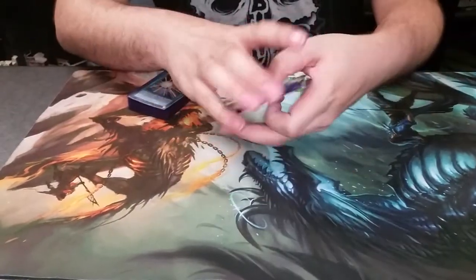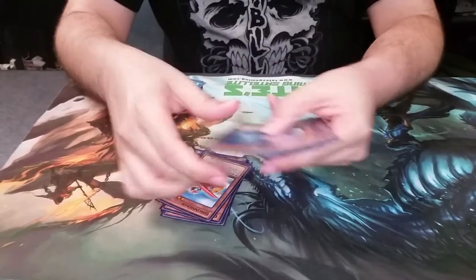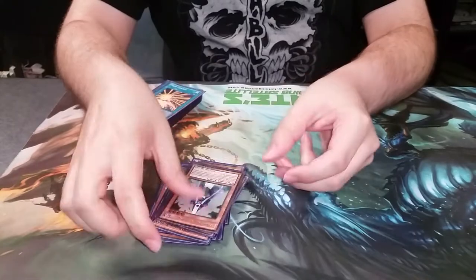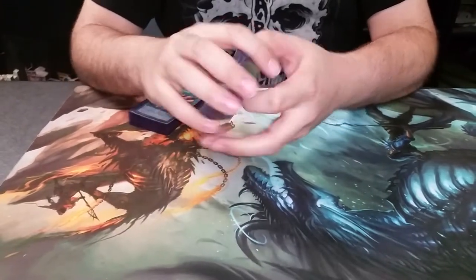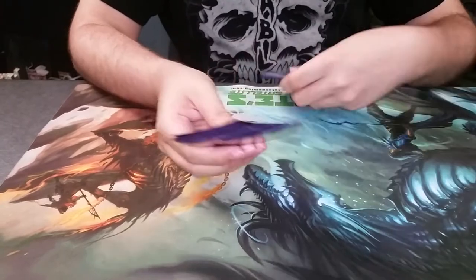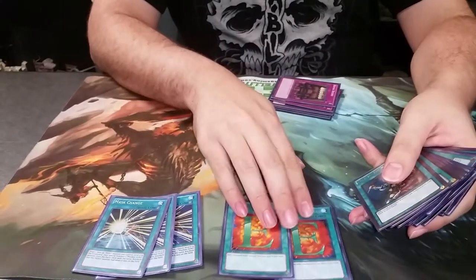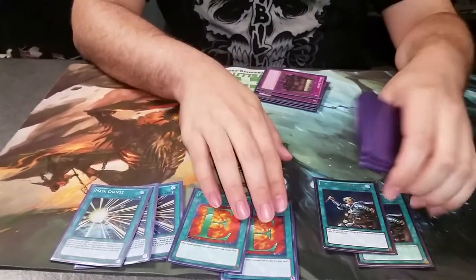That's a grand total of fourteen monsters. Next, for spells: three Mass Changes, two E-Calls, and two Rotas.